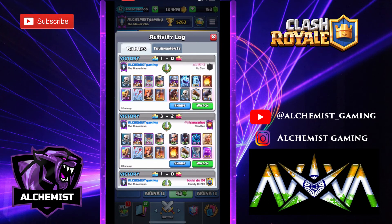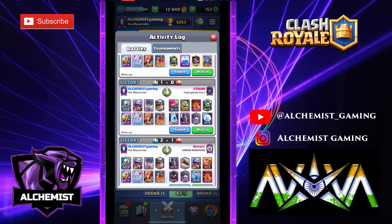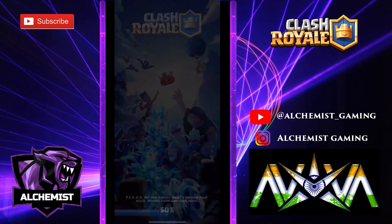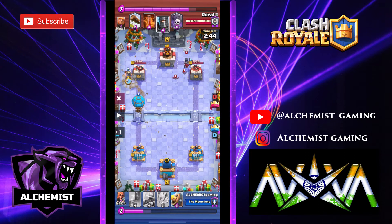Let me tell you the matchups: 2.6 hog, battle healer, elixir golem, PEKKA — good matchup. Graveyard — difficult matchup because it has 3-spell weight with musketeer, night witch, and graveyard. So you can see I had two graveyard matchups which were very difficult. Now let's see the miner matchup — miner is a very good win condition. Generally you play miner first cycle. Here you can see the opponent has played night witch as an air counter.